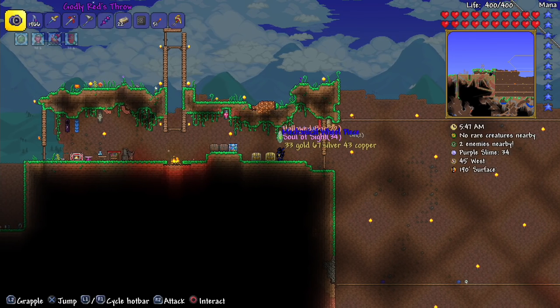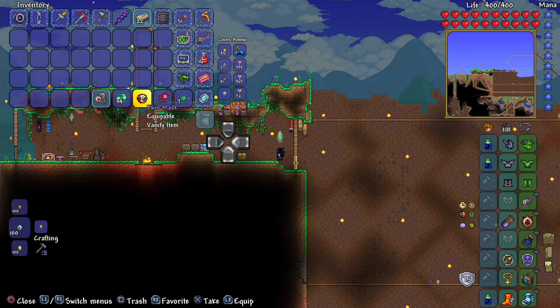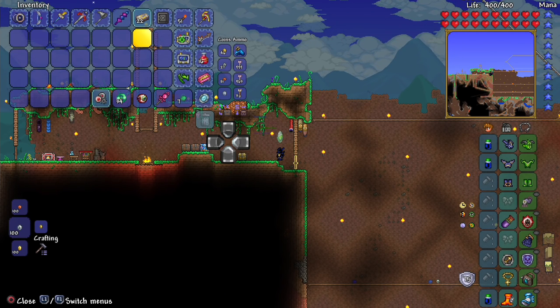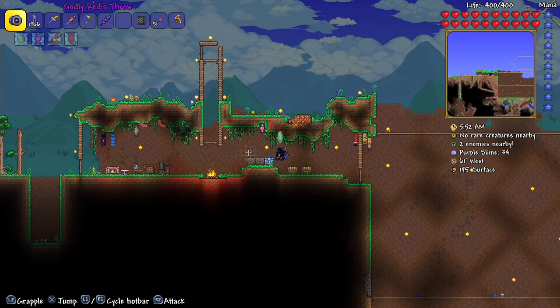Let's open the treasure bag. We got the Twins Mask — I don't know if we had that before, but I'm actually happy that happened. Let's put it in this chest.